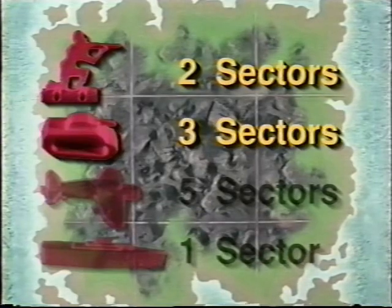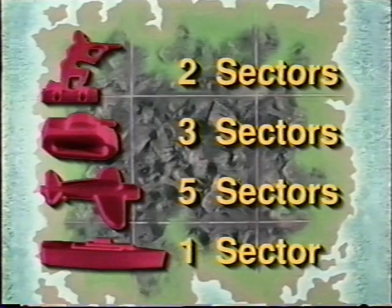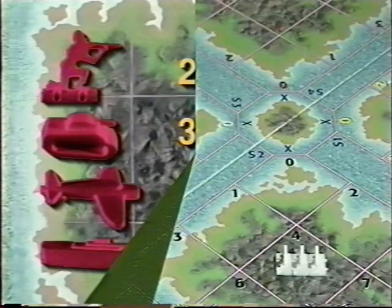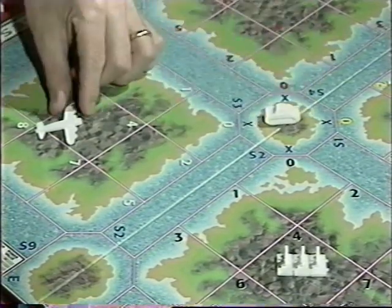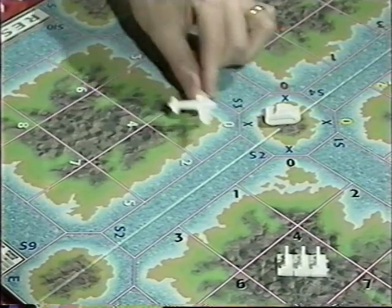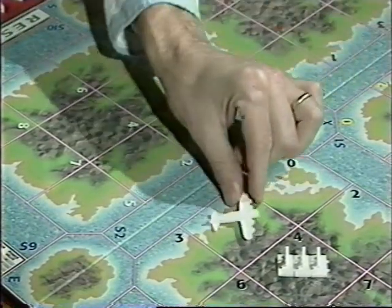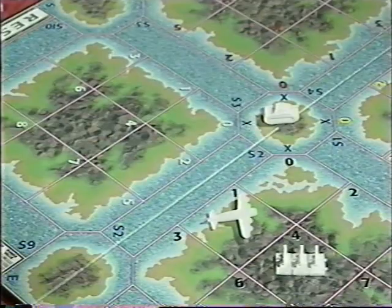Note the limitation on each piece's movement: infantrymen can only move two spaces, small tanks three, fighter planes five, and destroyers just one. Also note all pieces except aircraft must stop at the islands, and no piece — including aircraft — can move from one country to another except by way of the islands. In the case of planes, moving from country A to B must take them directly over an island, and the island counts as one of the five maximum spaces they may move in one round.